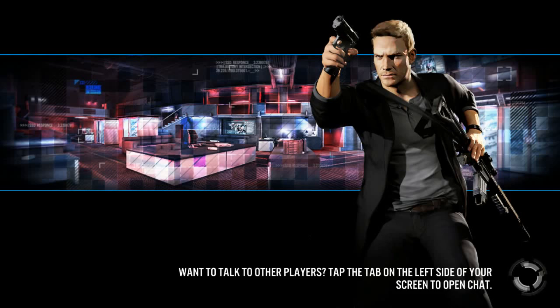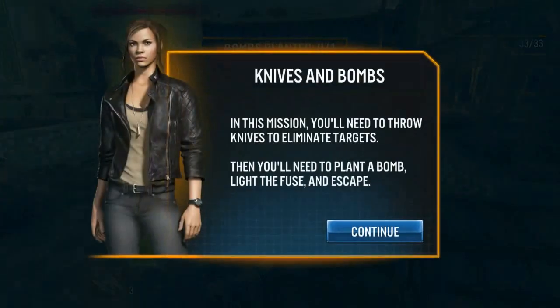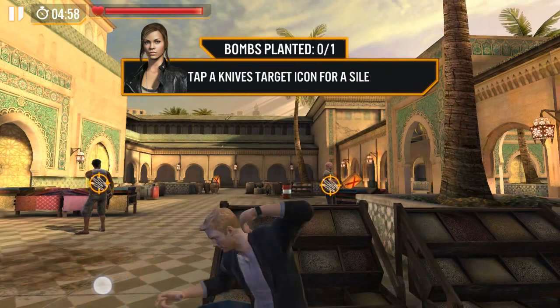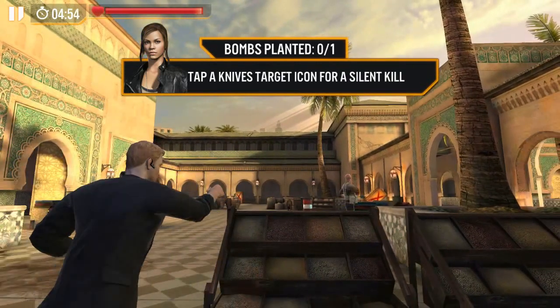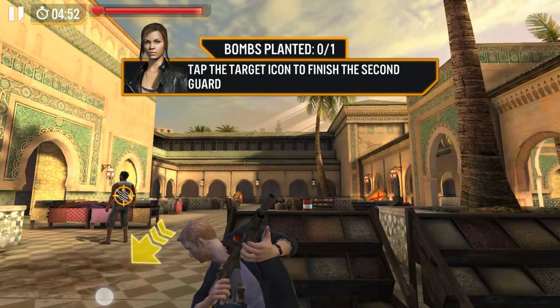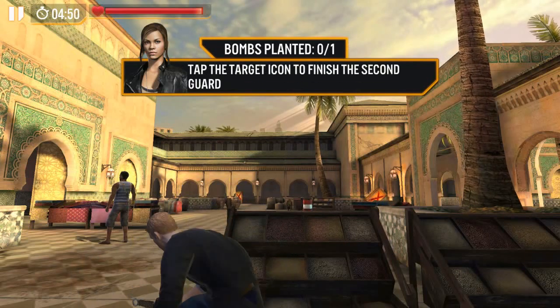Want to talk to other players? Tap the tab on the left side of the screen. So there's a multiplayer aspect? Maybe it's just a chat screen. That's a throwing knife — oh, that's cool.